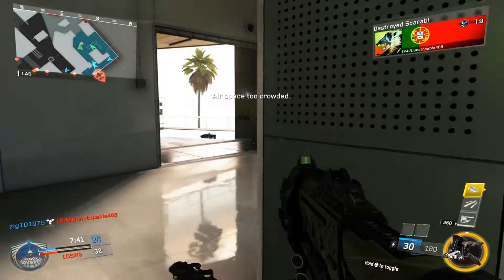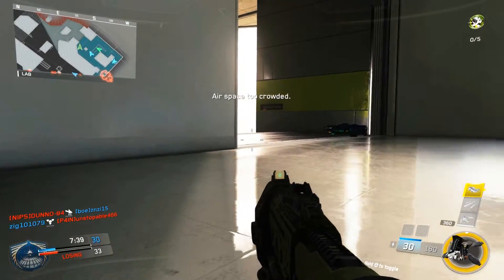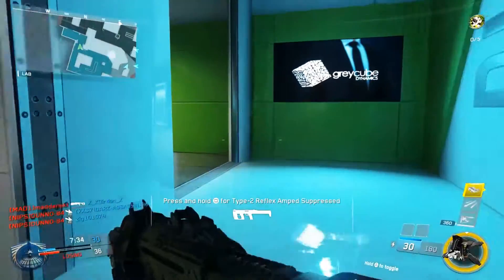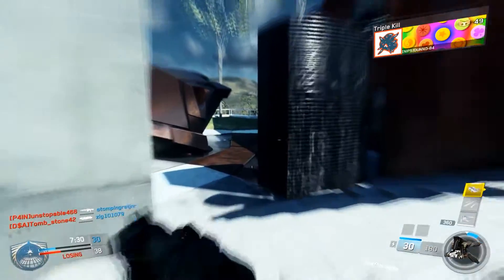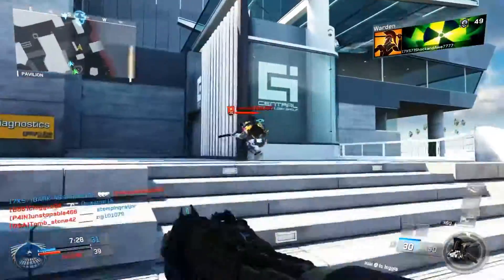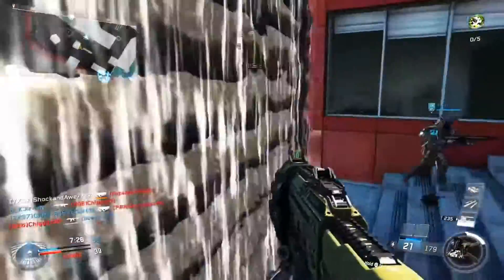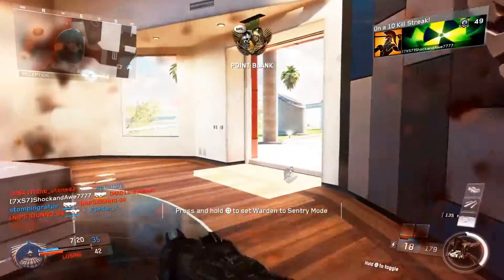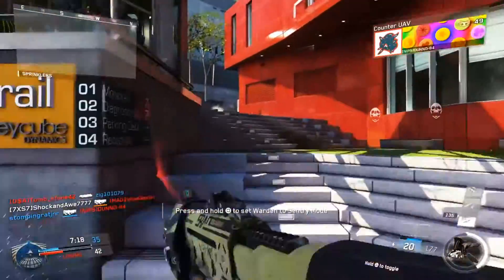I've earned my warden now but I can't call it in yet because the enemy's warden is still in the air, so I'm waiting for that opportunity. I see the skulls and — did you notice the kill feed? The equalizer came in, so I used my phase shift and pushed out exactly at that moment. Phase shift is amazing — it pairs really well with perception.